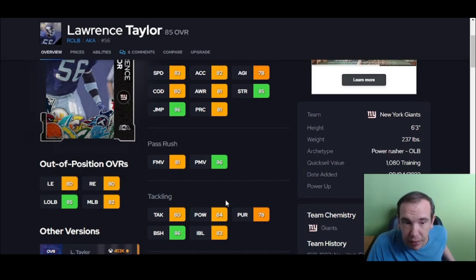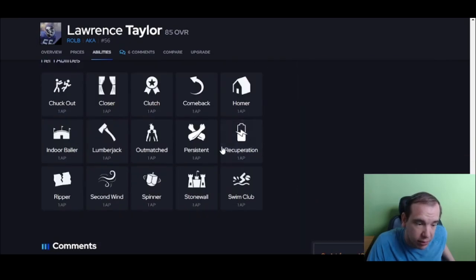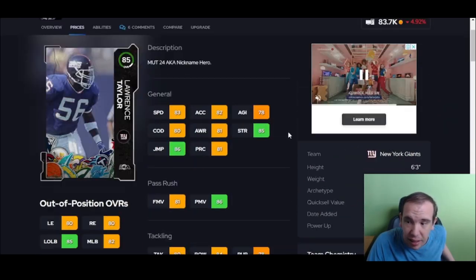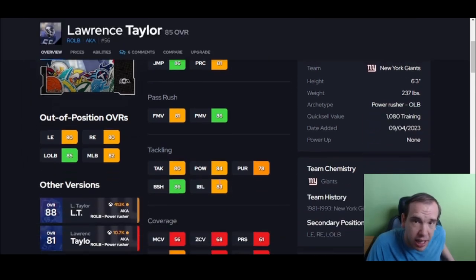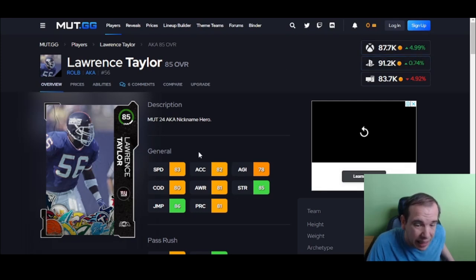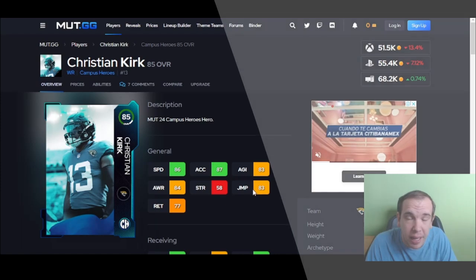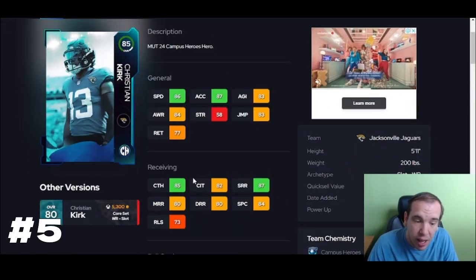He's better against the run and in pass rush compared to others, and he has 83 speed which is not the best. But for his price, you're not going to find somebody else with 85 block shed at his price with his speed and power. He's not going to be super effective and change the game, probably, but he is going to be better than what you have that probably costs around the same. Just look at the block shed and the power.